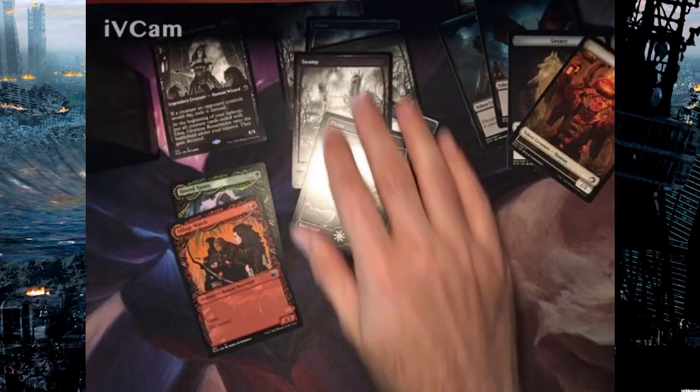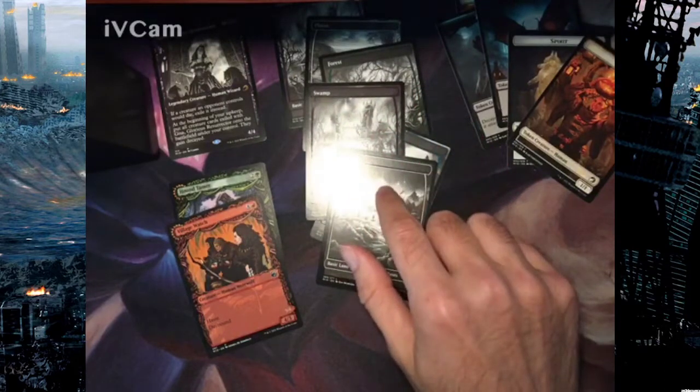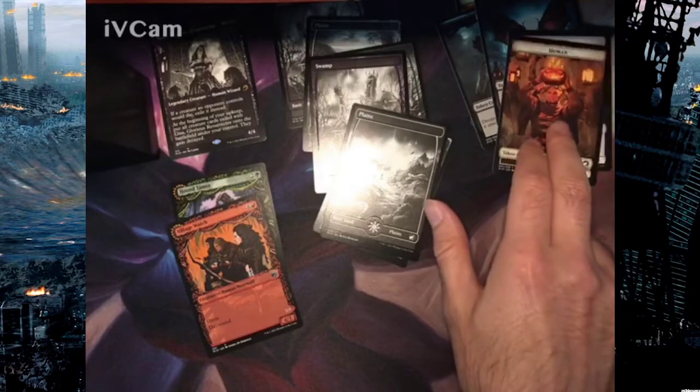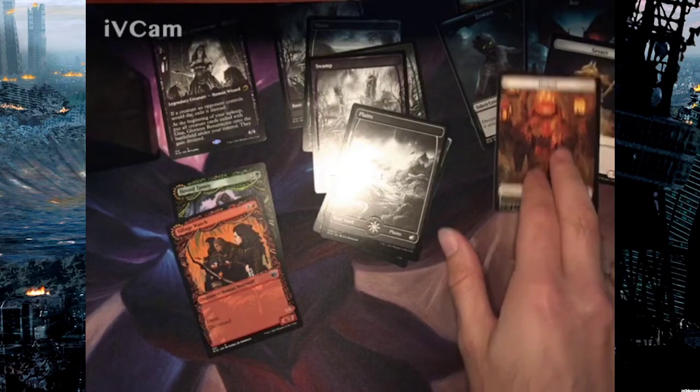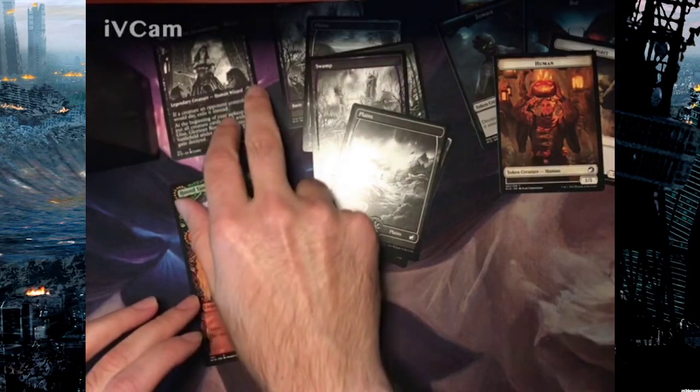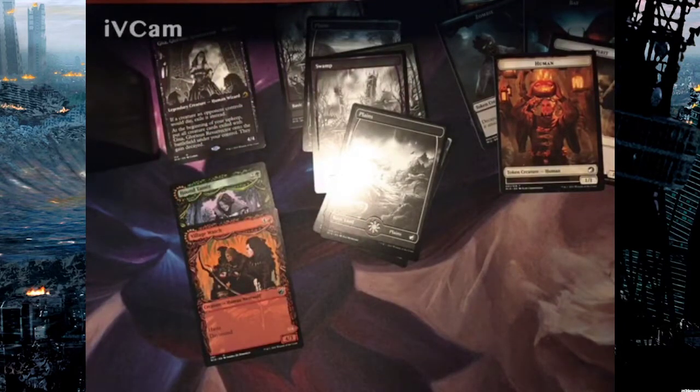We got a lot of really good special art lands — sorry about the glare. We got our cool tokens: a Spirit, a Bat, a Zombie, and two Humans — not bad. Two special art uncommons, a Jisa, and some pretty decent rares. Nothing bad at all — we made it work.